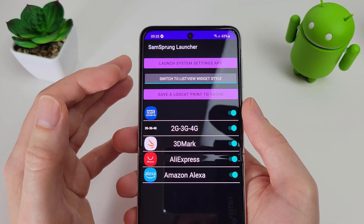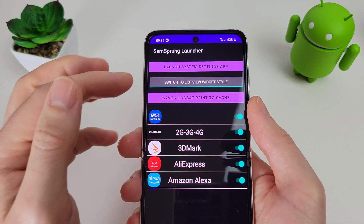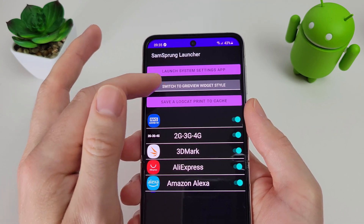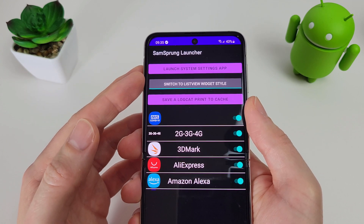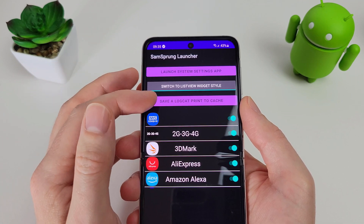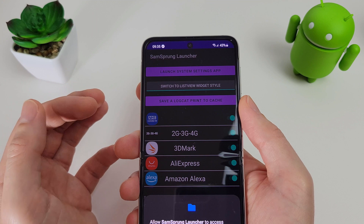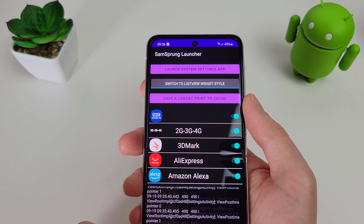You can also set the type of view you want — either a list view with a long list, or a grid view which I prefer personally because you can see more apps on the screen at once. There's also a button to save the logcat if you want to send a log file to the developer to check for any errors.